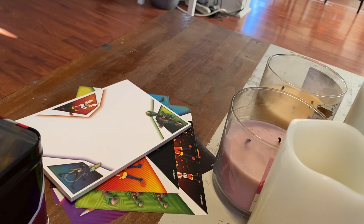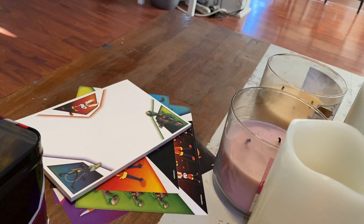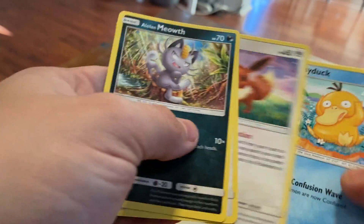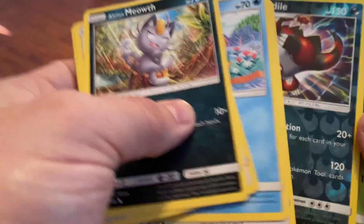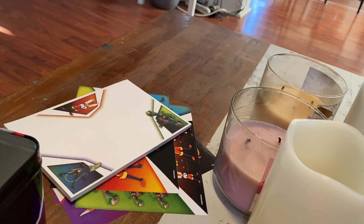Into a Sword and Shield base set — see if we can get anything good out of this. Code card, Drizzile, Silcobra as the reverse. Not doing too good on these lunchbox packs, but that's okay. Saving Burning Shadows for the last pack because that's the one. That is the rare, whatever. Code card. There's Burning Shadows — this is the last pack of the Pokemon.